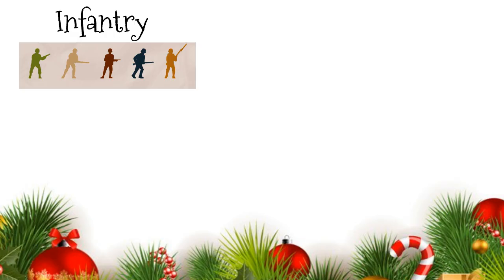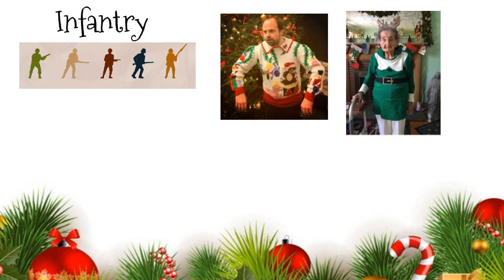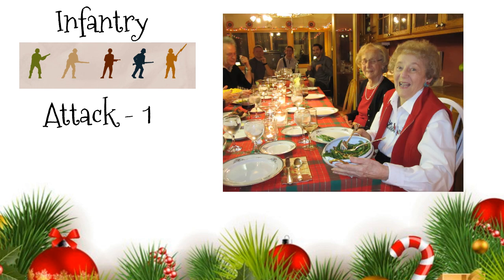Let's have a look at the different units. Infantry represent your Uncle Barry or Great-Grandma, who mean well, but really don't have any idea about what presents to get for people. These kinds of presents include knitted sweaters, socks, and even board games. As such, they only hit at one when attending Christmas parties. Grandmas are great hosts though, so they hit at two if they're the ones with guests.